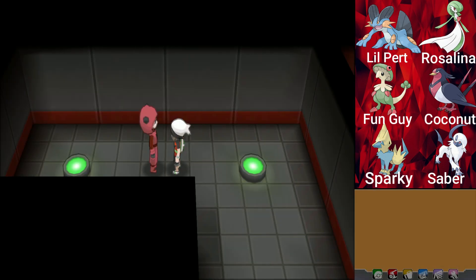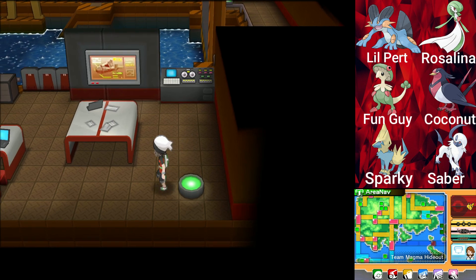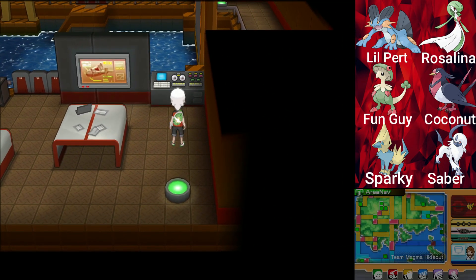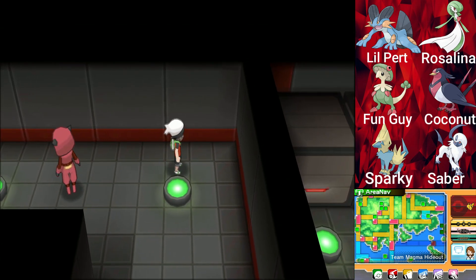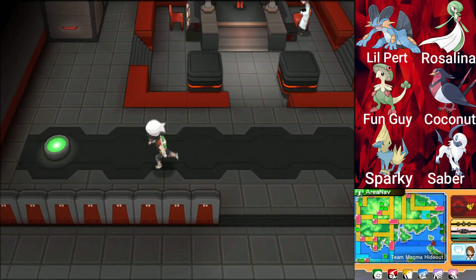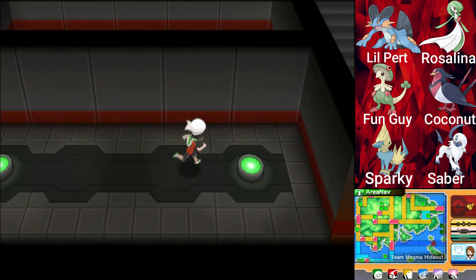I'm surprised Saber hasn't leveled up yet. He's level 27 — I thought he'd have leveled up by now. Let's see what's over here. What the heck is this? Where are we? Oh, we're at the submarine? Maybe I shouldn't come here. This definitely feels like the area we're trying to go to. Let me try these two passages here — I thought one might be hidden with a secret item, but I guess not.